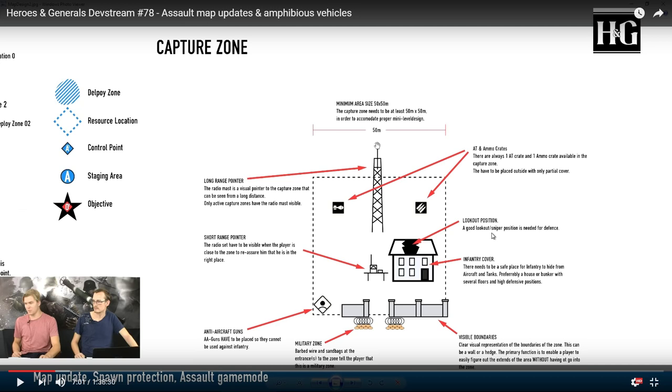Next is a lookout or sniper position which can be used for defense. Basically there's going to be a place where you can climb up on top of a building — the ones with a cracked roof where you can jump out on top. There has to be some infantry cover, preferably a bunker or several floors with high defensive positions, so tank shells and grenades can't be spammed into it. There will also be visible boundaries for the capture point so new players can easily distinguish them, and barbed wire to show players they're in the right place.